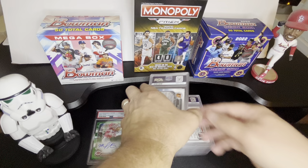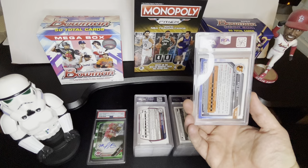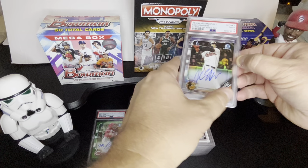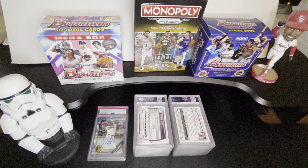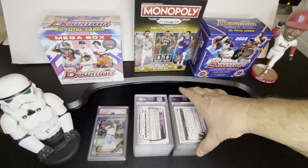The next one, Kyle Stowers. That loaded Orioles system — I think I have three of these in here. We got a nine, and that is the refractor. I've also got a blue and a purple in here. He's been in the majors, I think once already last year, but I don't believe he made it this year. He's a power hitter, a lot of potential, still a fairly young guy. Depending on the type of parallel, you can get a good Kyle Stowers out there.